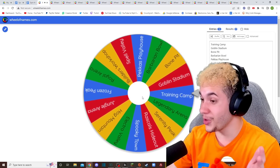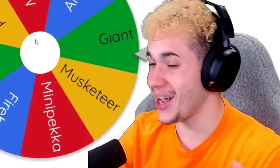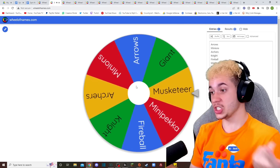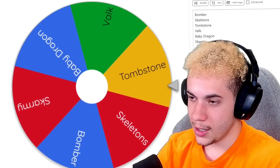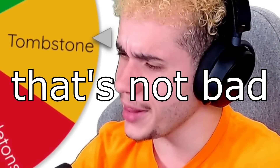For our fourth arena, we have Training Camp. Training Camp actually has a lot of solid cards in it when you really think about it. Like Musketeer. Musketeer is great. For spin number five, we got Bone Pit. Looks like we got Tombstone. You know what? That's not bad.